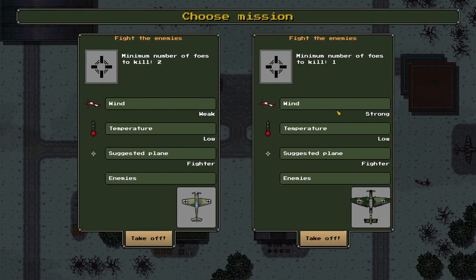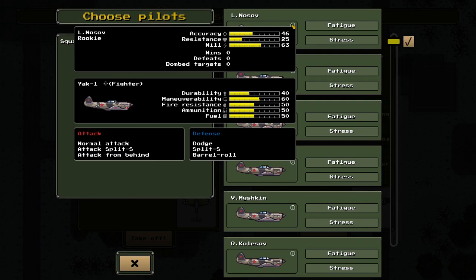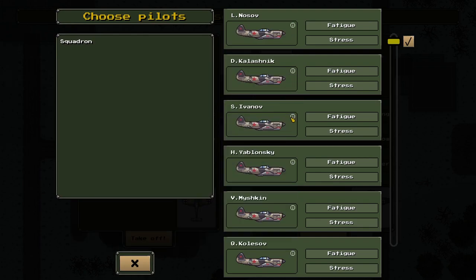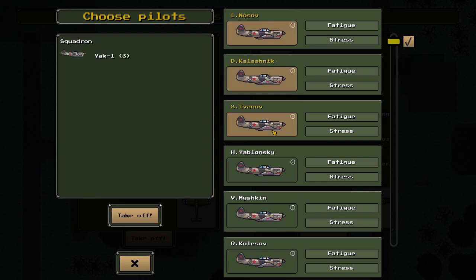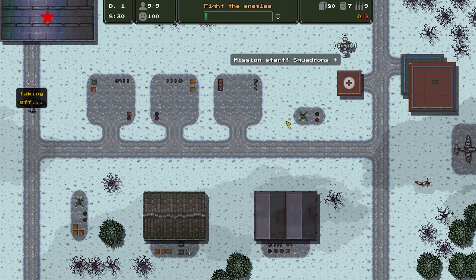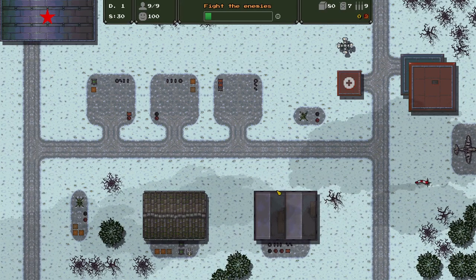Now let's see what missions we've got out of that. We only got two to choose from — wind weak or wind strong — with a minimum number of foes to kill of two or one, but with strong wind. Let's take a risk and go with the two. Let's see what our lads are like: accuracy 46, 59, 72. So like Bomber Crew, these lads can get fatigued and stuff like that, so you've got to be careful. You can't just keep on using the best people over and over. Let's just get the first three — I think that'll do. Three seems to do the business for me.